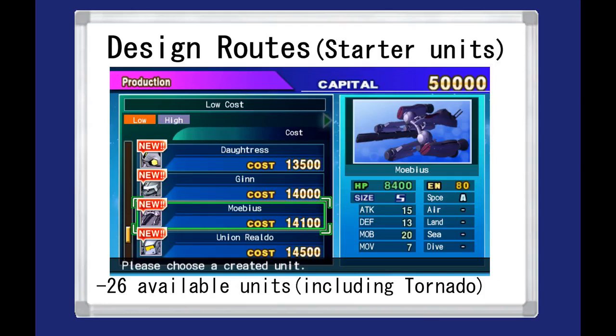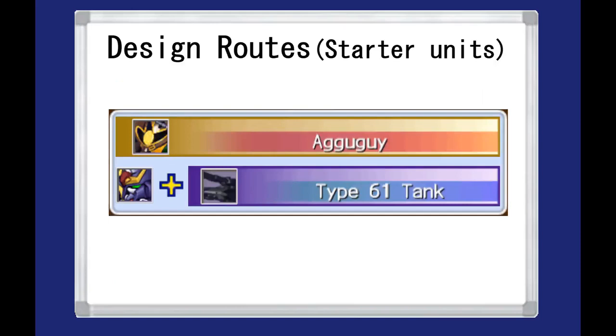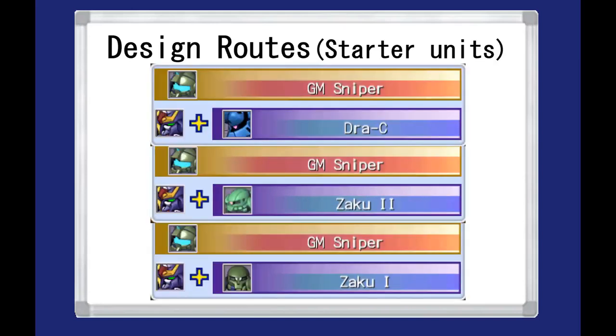There are 26 units on your production list once you start a fresh game, one of which being the Tornado Gundam and the other 25 being early game units that can combine with it. The Core Fighter and the Ball K-type will create the Zakuhai mobility test type from the Olive MS team when combined with the Tornado. Doing a similar thing with the Type 61 tank will get you the Agguy, using the Leo gets you an Ares. The Zaku 1, the Zaku 2, and the Drassi will produce the GM Sniper once combined.